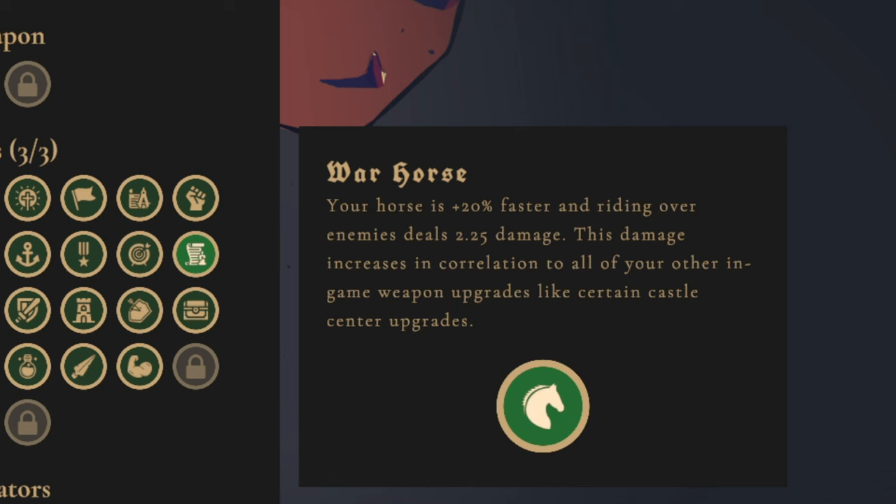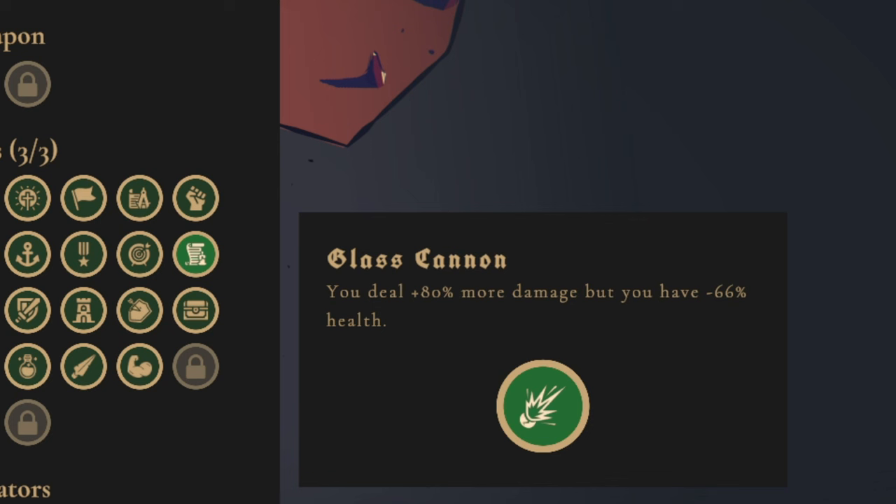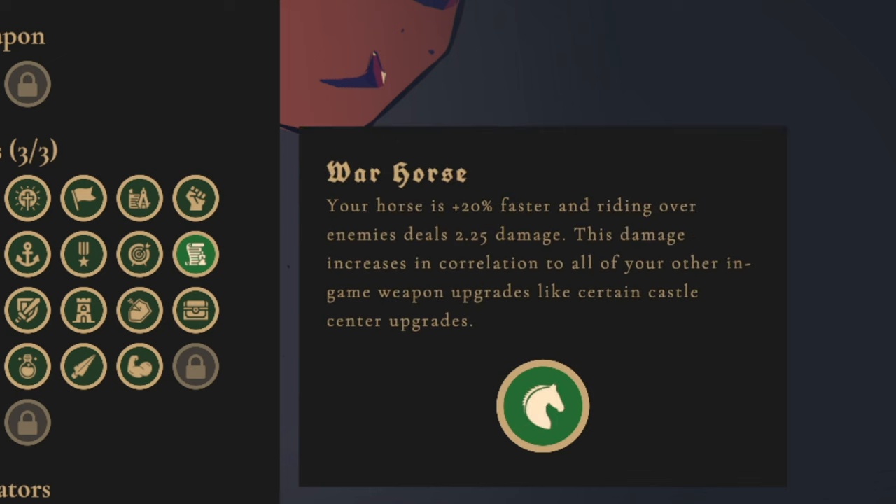The first one is the War Horse. The War Horse is 20% faster, and riding over enemies deals 2.25 damage. It also gets upgrades from all other damage upgrades, which is important to note because the next buff it wants us to take is Glass Cannon — we deal 80% more damage, but we also have minus 66% health. So 2.25 damage plus 80% of that puts us somewhere around 4 to 4.1 damage from riding over enemies.